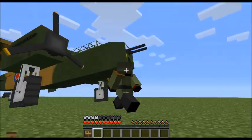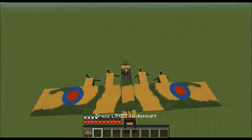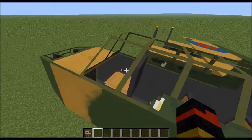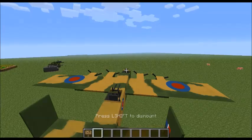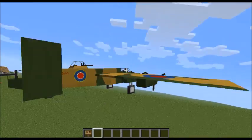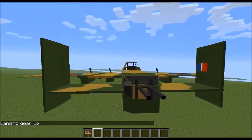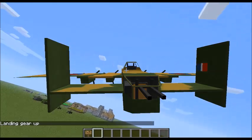There we go. Okay - after that small kerfuffle. What you want to do is after you've taken off, you might want to press L and the landing gear will disappear. It's just customary, I do it all the time. So let's try and drop some bombs on this thing.